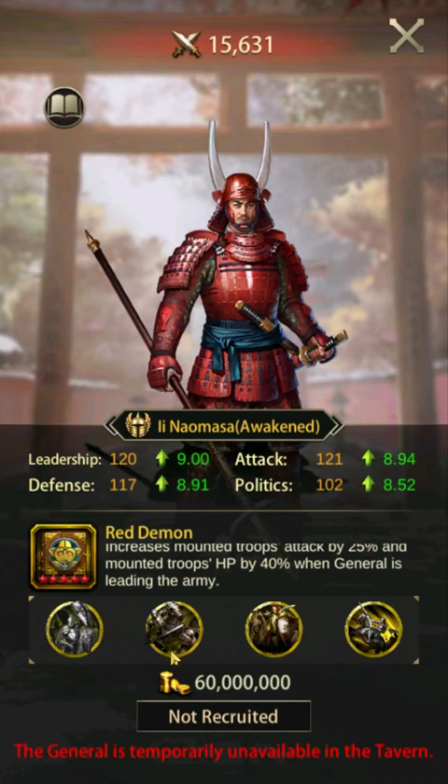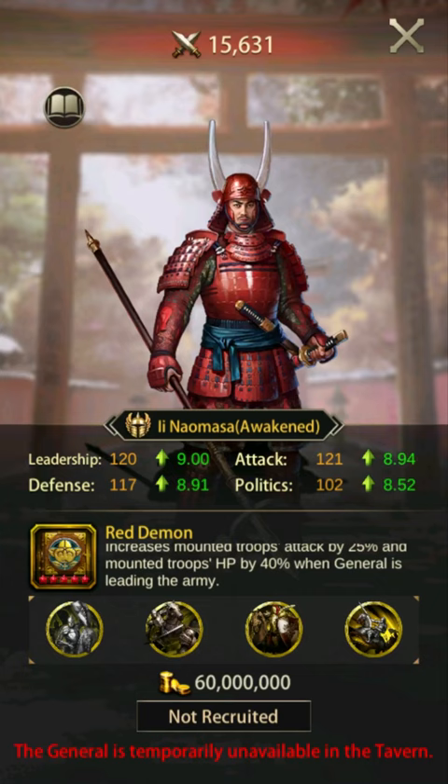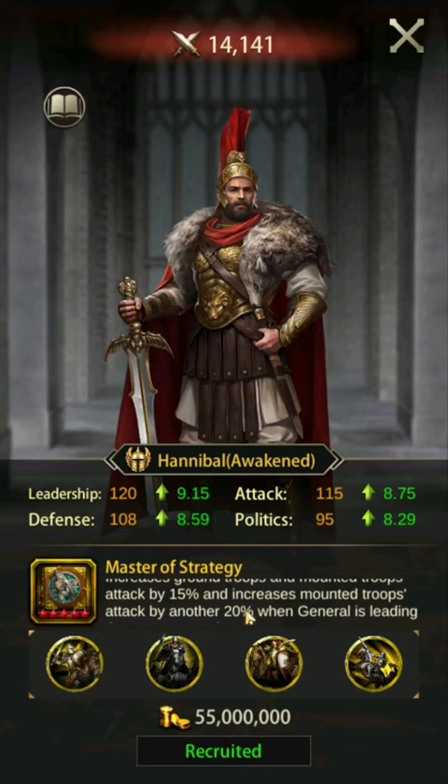Number five: Now Masa. Now Masa's skill increases mounted attack by 25% and mounted HP by 40%. This skill is active both offensively and defensively. Now Masa's mounted attack and defense are nothing great, but his mounted HP buffs are exceptional. Upgrading Now Masa will unlock a 10% enemy troop HP debuff. Another big plus is that his skill book is functional when attacking and reinforcing, which provides some versatility. One downside is that you will not be able to apply an attack skill book. Now Masa places 20th in attack and 20th in defense, but has by far the highest mounted HP of any general for this troop type in the game.